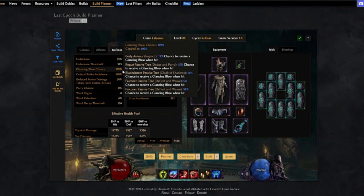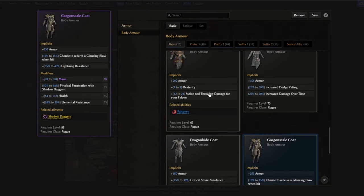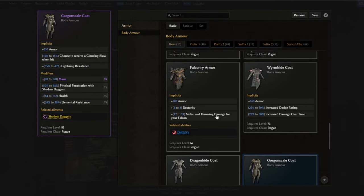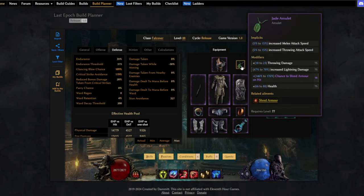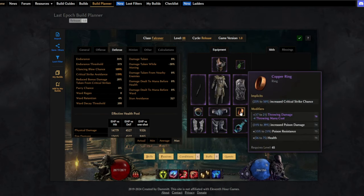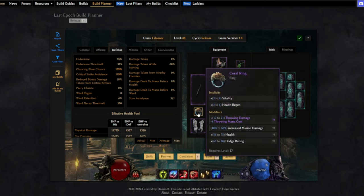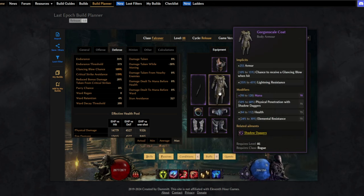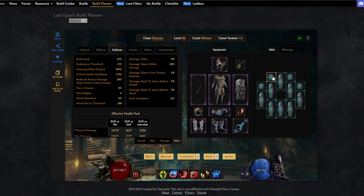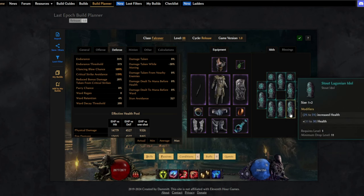Glancing blow reduces damage taken by 35% from hits, which is really huge. For the body armor you can also go for a falconer armor base for some extra melee and throw damage for the falcon, but currently I need this body armor to stay capped on glancing blow chance. Other than that, basically just go for throw damage. Getting some chance to shred armor on hit helps as mentioned, rings with throw damage and reduced throw mana cost, get some resists, minion damage, and dexterity is huge. Really easy to scale and start out this build. For the idols, just go for life idols with some resists on them, and double health is really awesome if you manage to find some.